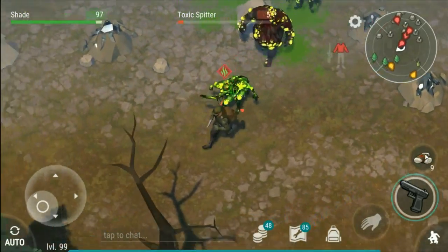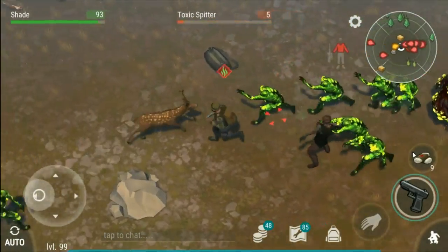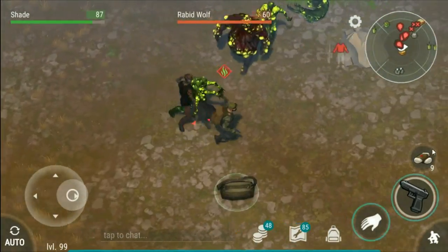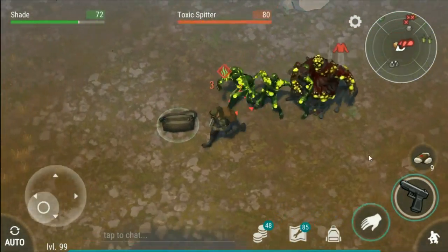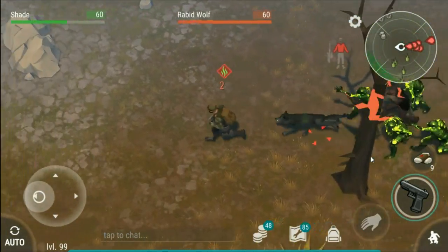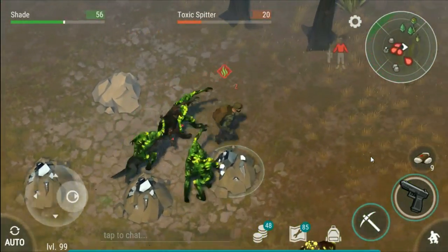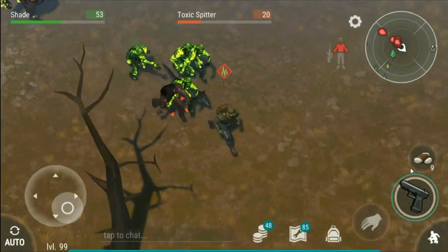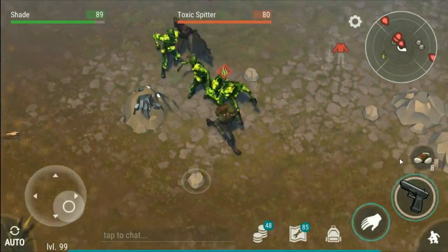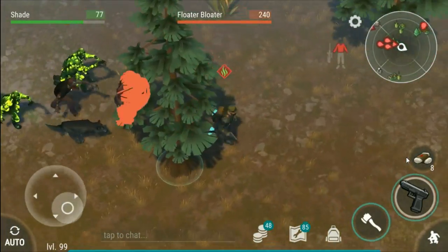I keep getting caught in this bit. There should be some more down here — yep. Oh there we go, that is a loot box there. They're doing a lot of damage to each other now. I'm starting to run out of bandages — I've used four already. But you get cloth from the zombies that die and with that you can make bandages.